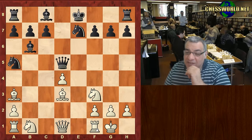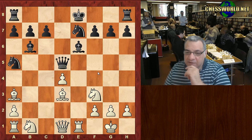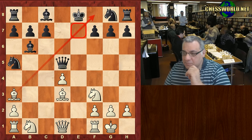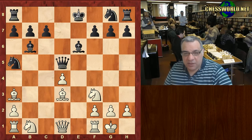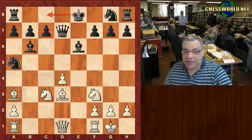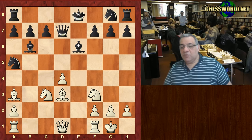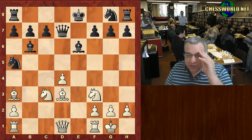Black is actually in trouble even if he blocks the e-file — there's trouble ahead with Knight c3. Anyway, in the game we have Bishop e6 trying this route, which gives the possibility of castling queenside. But after Knight c3, Queen d7, we have a very energetic move by Paul Morphy — can you guess, if I give you five seconds, what did white play here?